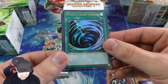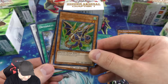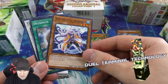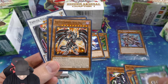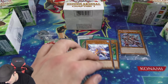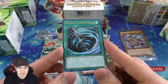We have a Dragunity Phalanx in the same kind of terminal foiling — very nice — and then a terminal common. So this is like a terminal foil, terminal common style. Then we have Red-Eyes Darkness Metal Dragon as a nice reprint. It's kind of like bringing dual terminal foils back — at least that's what it looks like to me. That Mystical Space Typhoon is beautiful looking.